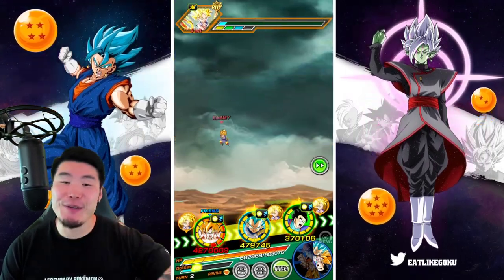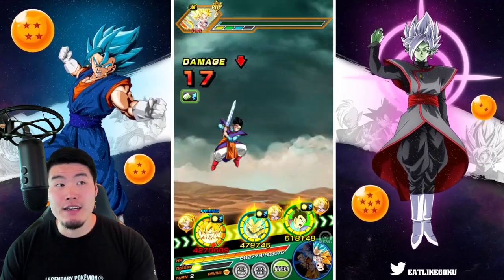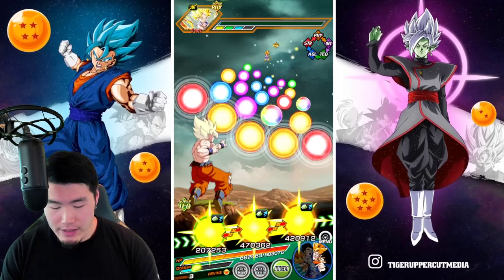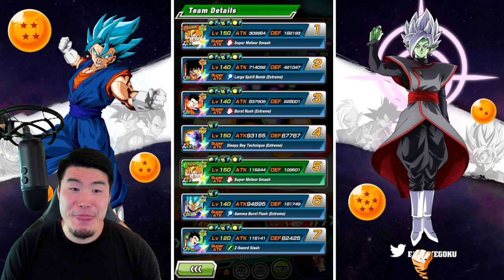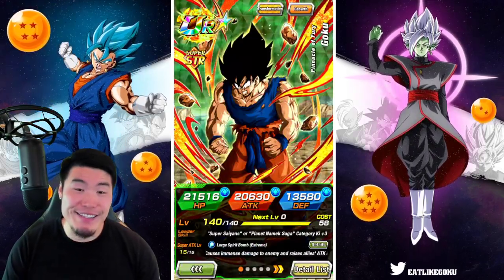Now we are going to lose the support for Master Roshi, but we do get the additional 59% attack and defense from taking the two hits. We're at 421k defense now. That is crazy.